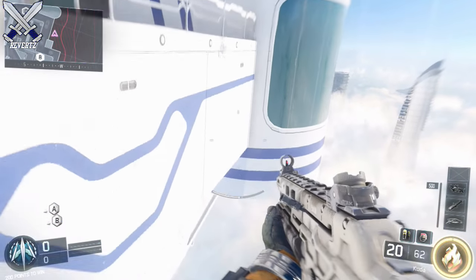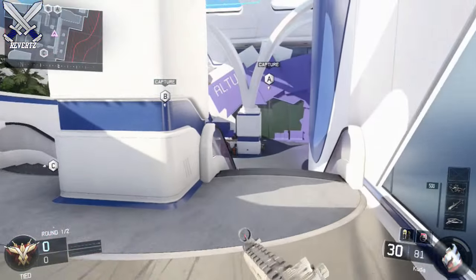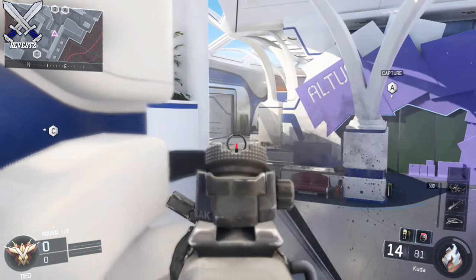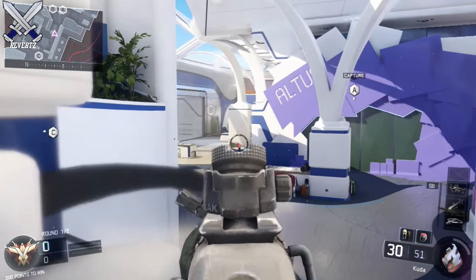Just be careful in case there's some players already set up on those little platforms. Now for the next two spots, they're pretty cool B domination watch spots, or you can even use them to pick off anyone running the middle of the map. For the C side, run up to the escalators and crouch once and you can see the middle of the map. The bullets won't penetrate this glass in front of you, which is pretty cool.